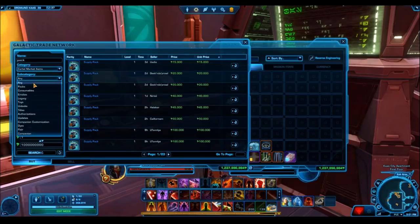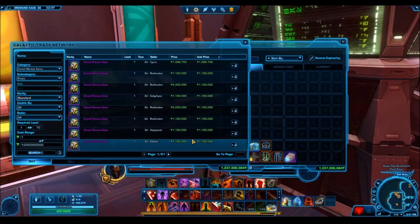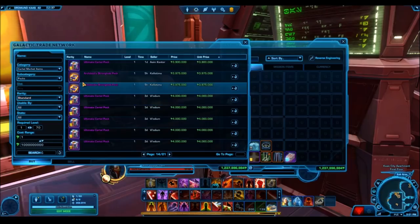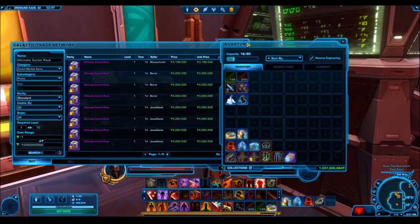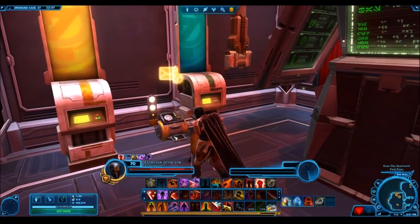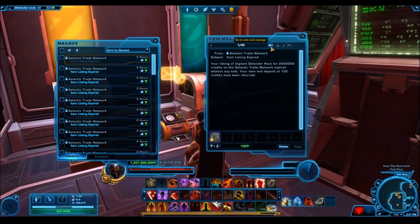Hopefully this video will provide useful information about what these things actually sell for, because not everyone has the resources to experiment on the GTN. You don't want to make a mistake that costs you 80 million credits. Hyper crates are incredibly useful — the referral link cartel coin method is probably one of the fastest ways to get rich quick. Ultimate cartel packs, the new form of cartel packs likely staying in the game for a while, are honestly insane in terms of both RNG and GTN sales.